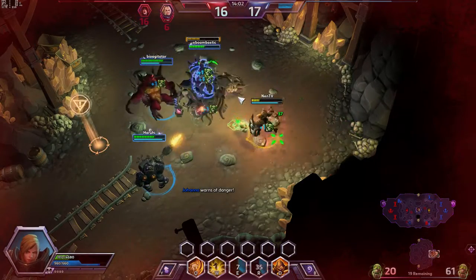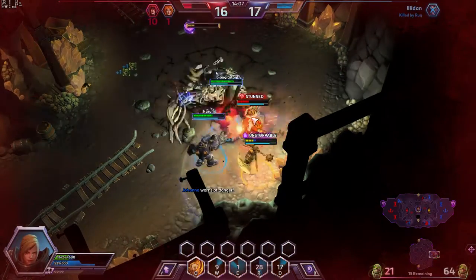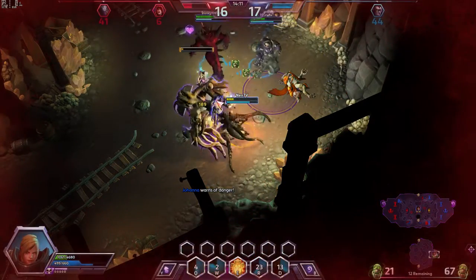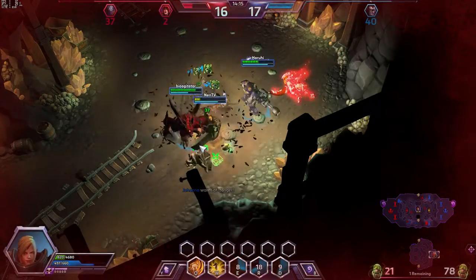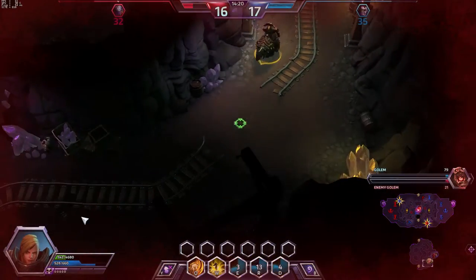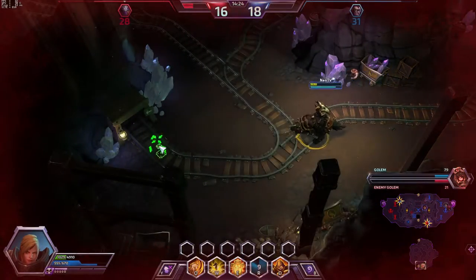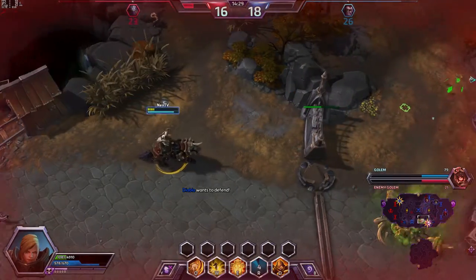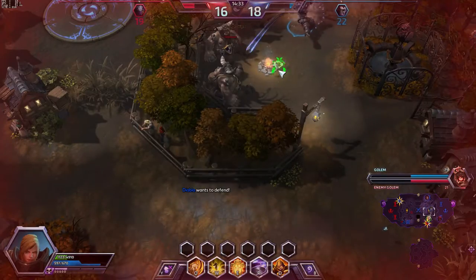I see him, he's right there, making his way to me. We pop our shield as his Singularity Strike — that's the name of his ability — comes out. Our shield soaks up all the damage and we take no damage at all. We are able to take him down. We did lose our teammate for it, but 79 Skull Golem and one-for-one — that's a pretty good deal.